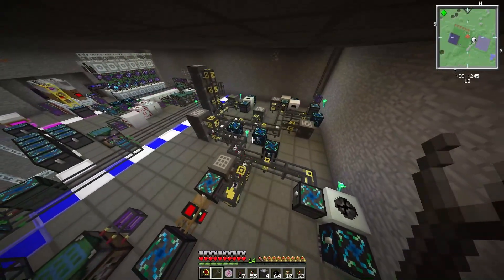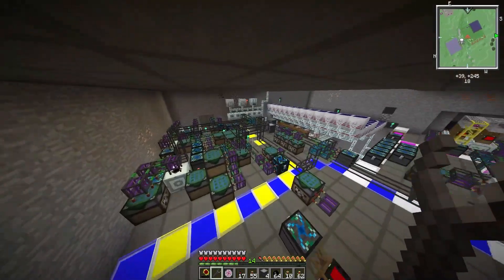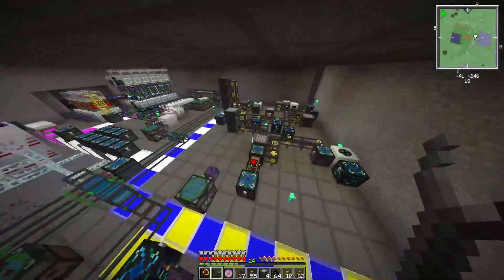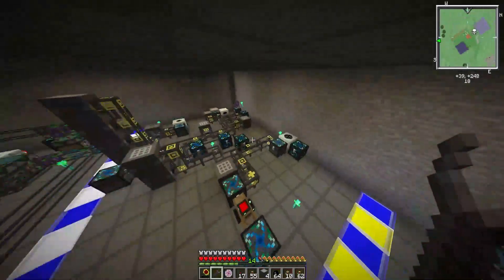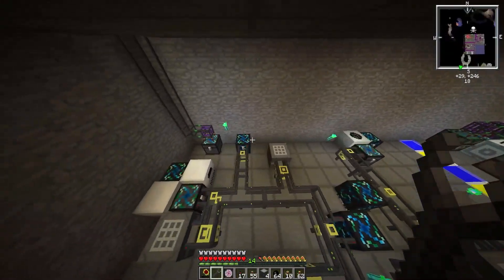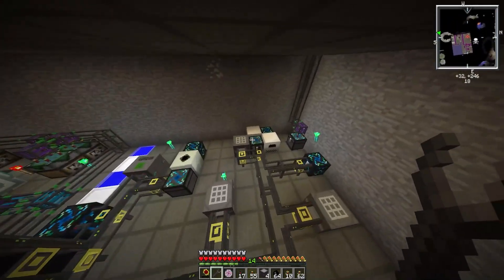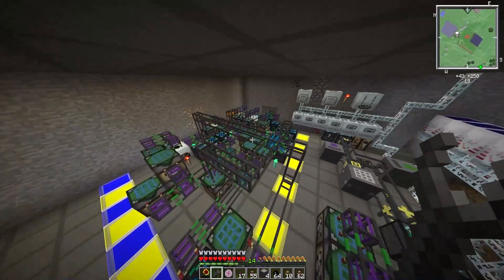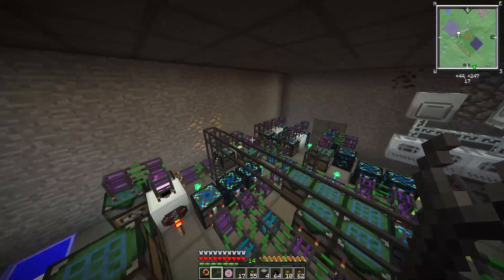I'll leave the solar panel setup like that for now. This area here - now that I know what I'm doing with these pipes - I'll set it up a lot nicer so it won't be all over the place. I'll have all the energy condensers on one side and all the crafting tables on the other side, and hopefully this area will look a lot nicer.